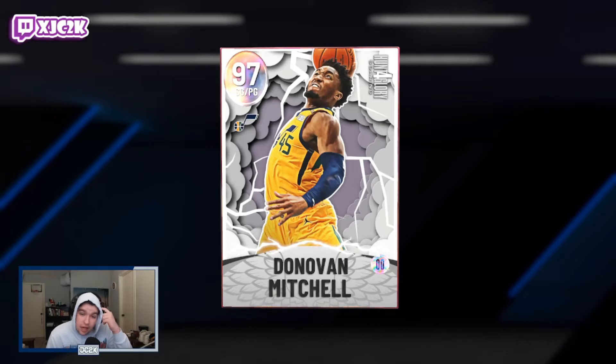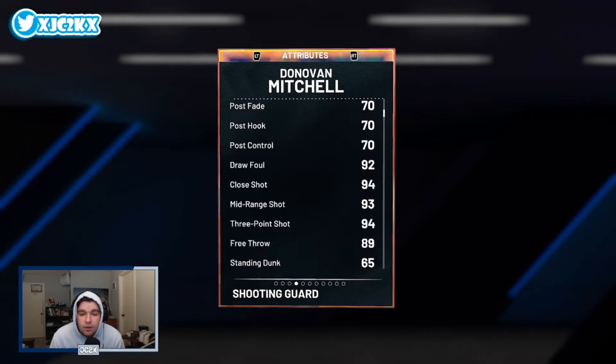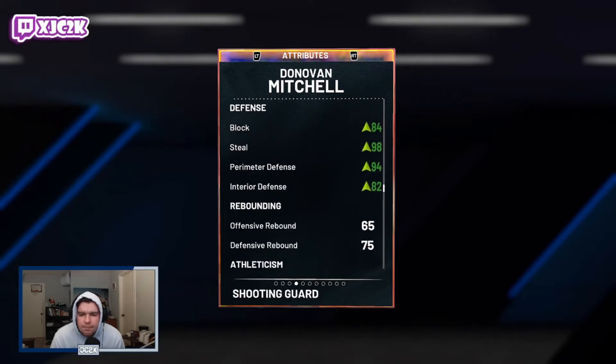The good thing about this Donovan Mitchell card is he can play the PG position — the first Amethyst Donovan Mitchell this year could not. He's only six foot one so he doesn't have the most elite size in the world, but at the PG position I think that's going to be less of an issue. He's got 99 offense, 95 defense, 94 close shot, 93 midrange, 94 three-pointer, 94 driving layup, 98 driving dunk, and 88 ball handle.